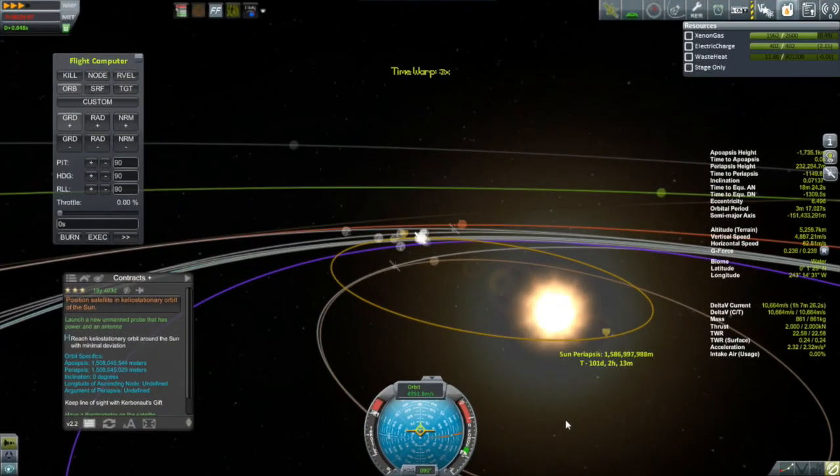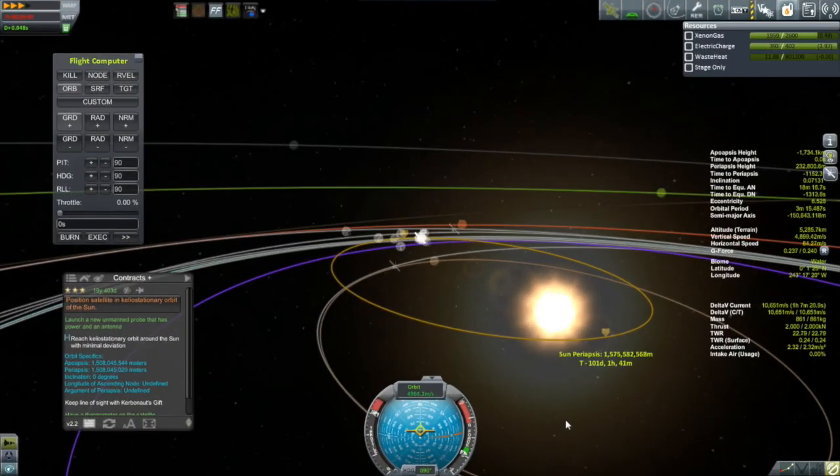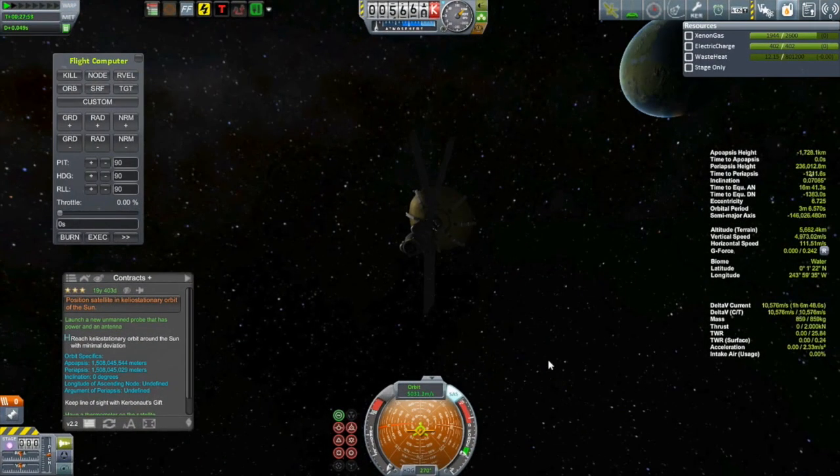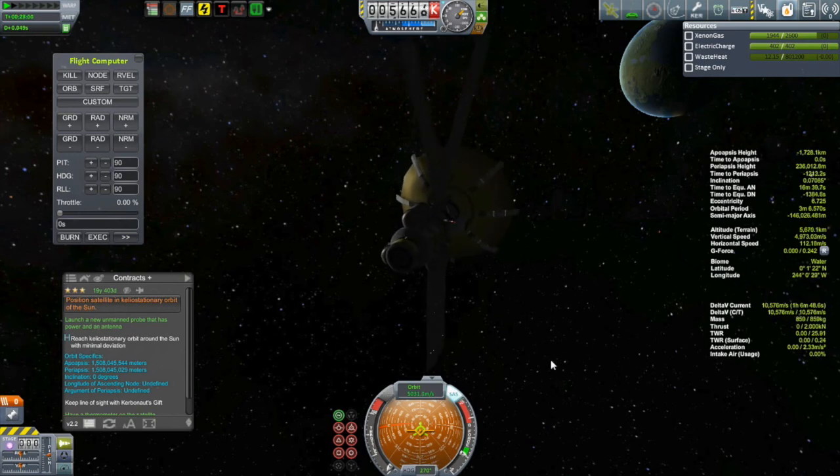It kind of gives the craft personality. After almost 30 minutes since I first fired up the ion engine, our periapsis gets down to the 1.5 million kilometers we need, and when we get down there we will circularize the orbit to finish off this contract — but that will not be for another 100 days, so obviously that will be for a future episode.